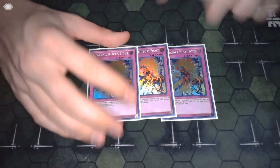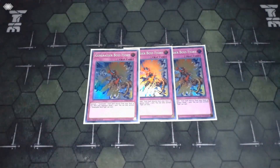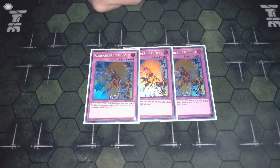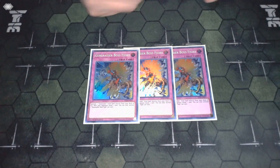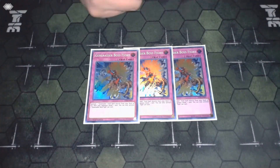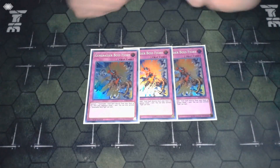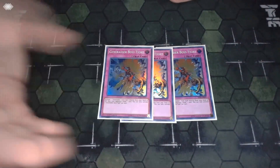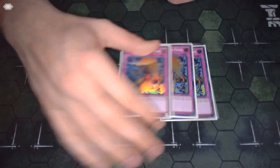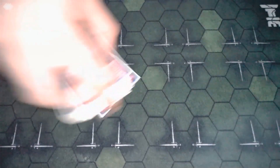Moving on to traps: we have three copies of Generaider Boss Fight. I have a love-hate relationship with this card because I've always disliked cards that give your opponent resources — and this does give them a draw — but it gets you to the field spell, which is at least a plus two for you. Your opponent goes plus one but you go at least plus two, and over the course of multiple turns it'll be even more if you're able to control out the game. You've got to play it in the pure version.